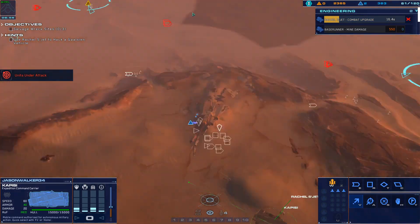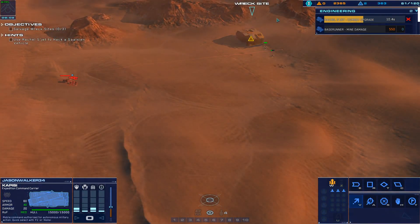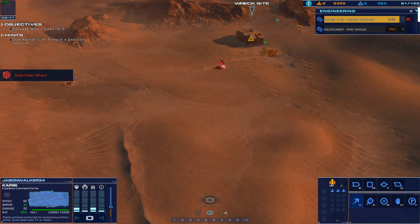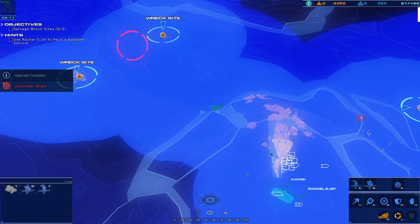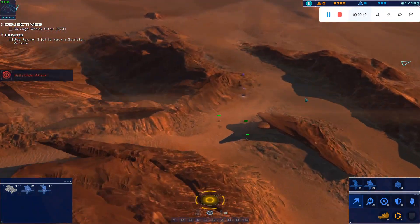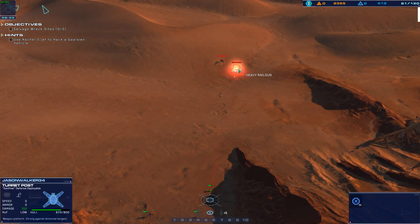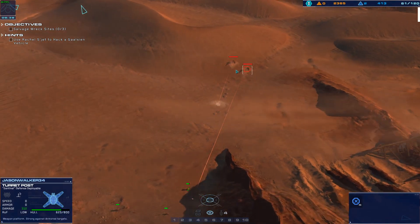Alert — a turret post just went down. They're starting to focus fire on these. One of our turrets is taking fire, a sensor post is taking fire, enemy railgun firing on friendlies. Sensor post destroyed. Enemy railgun eliminated. We're going to get live scan reports back — be ready to adjust.